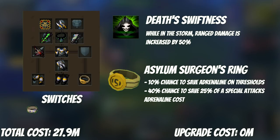Death Swiftness is a crucial part of any ranged DPS rotation. Next up, we have the Asylum Surgeon's Ring, a reward from completing the post-quest challenge of Broken Home. It has a 10% chance to save all adrenaline while using a threshold, and it also has plus 21 style bonus. It will be your best-in-slot ring until your death costs get too high and you need to swap over to the Ring of Death.